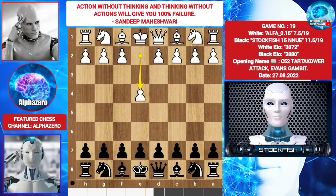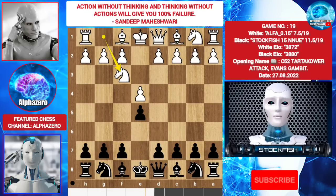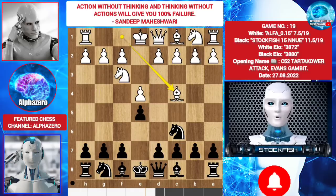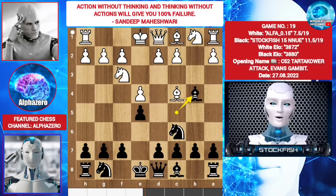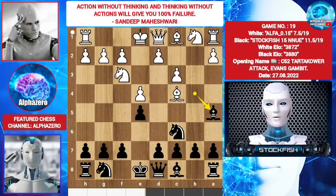Alpha plays e4, e5, knight f3, knight c6, bishop c4, bishop c5, b4. Alpha plays the Evans Gambit. Bishop takes b4, c3, bishop a5, d4.